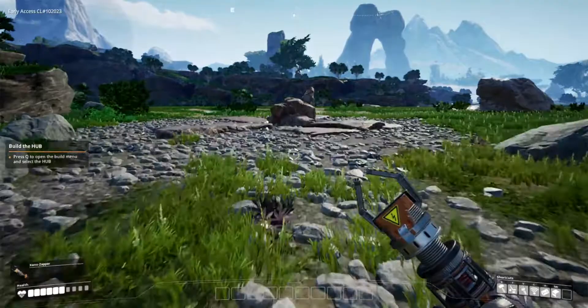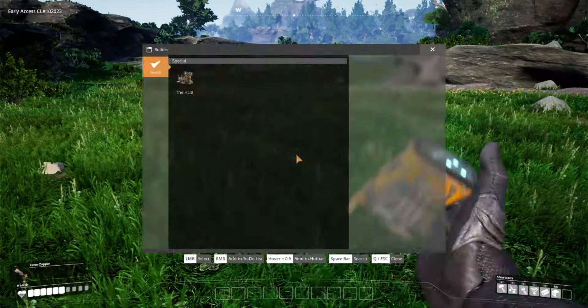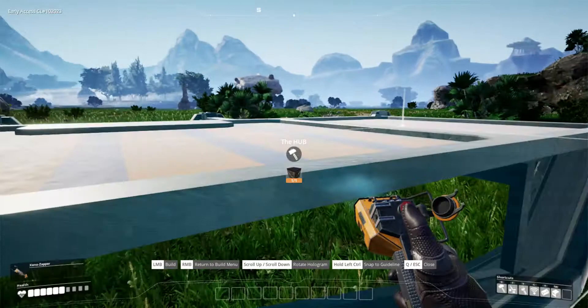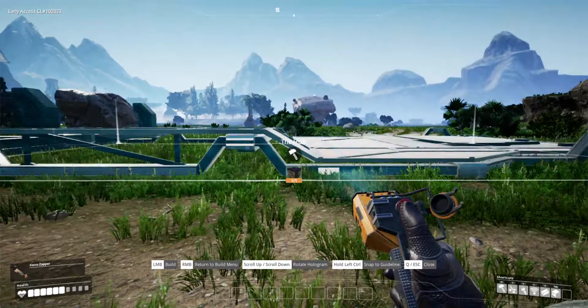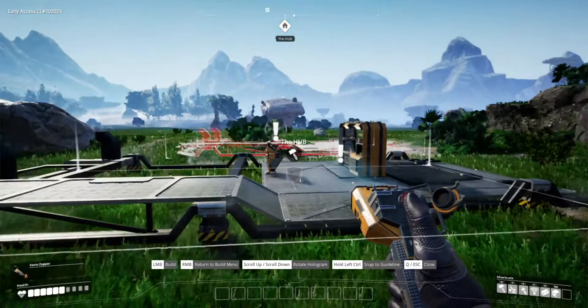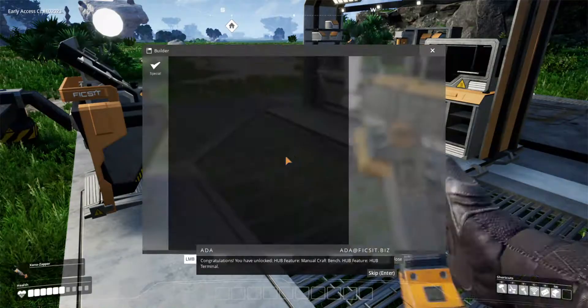To build the hub we're going to use the Q key. I'm going to put the hub near the iron ore — there'll be reasons for it in a moment. Congratulations, you have unlocked hub features: manual craft bench, hub feature, hub terminal. Fifth objective: hub upgrade — storage and power. So basically, we've got a craft bench now.